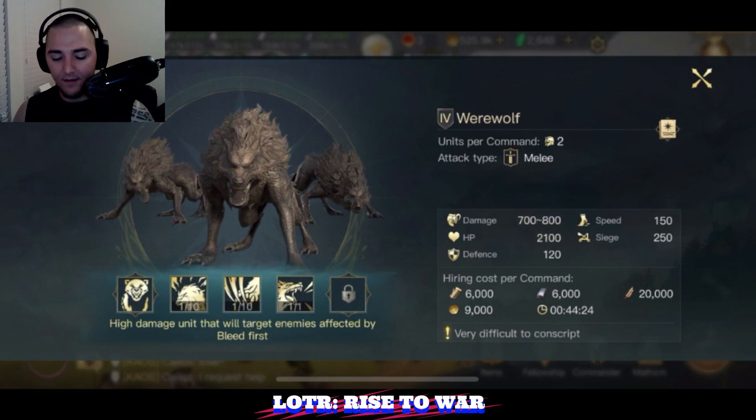Now into their actual stats. Their damage is pretty substantial — 1,400 to 1,600 range, with two units per command, giving an average of about 1,500 damage per command. Trolls are around 1,100 to 1,200, and Mama Kills are around 1,500, so werewolves are right there in the sweet spot. They deal decent damage and don't have the low damage problem some neutral units have had.